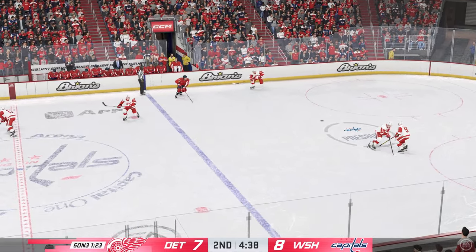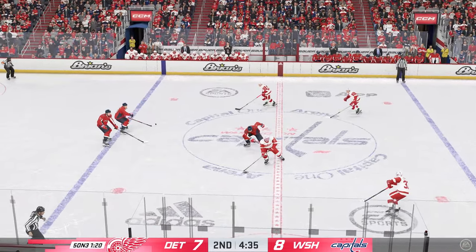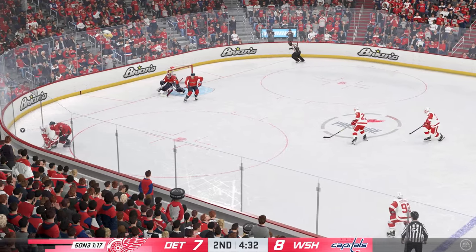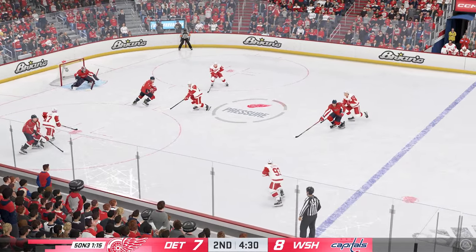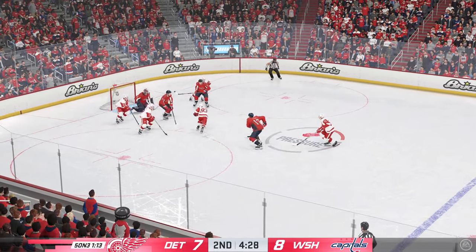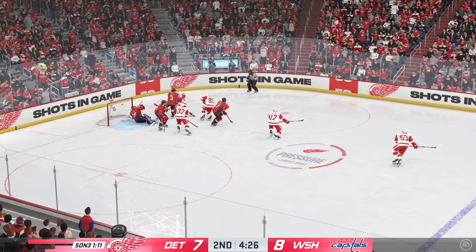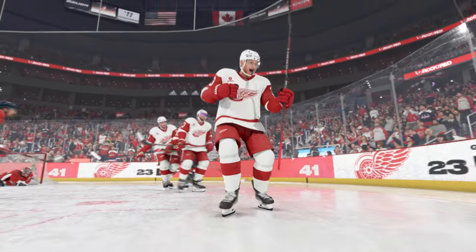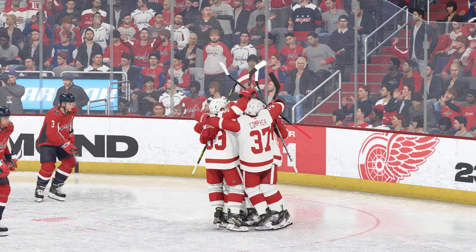Detroit's got the puck in the defensive end. Angles it over to Strong. The Red Wings take it across the line. Broken up with the stick in the defensive end. Takes it into the slot and he gets just enough to keep it out. Scores! And the power play works to perfection as they've tied it up.